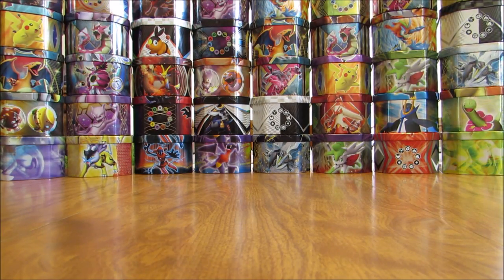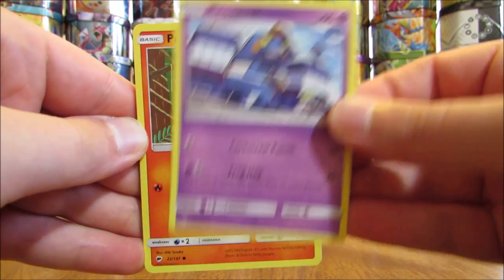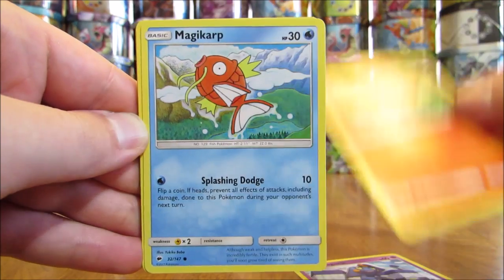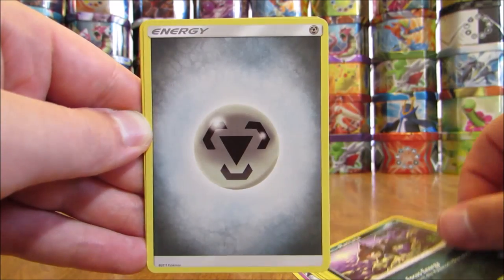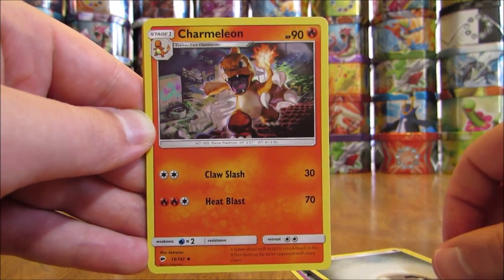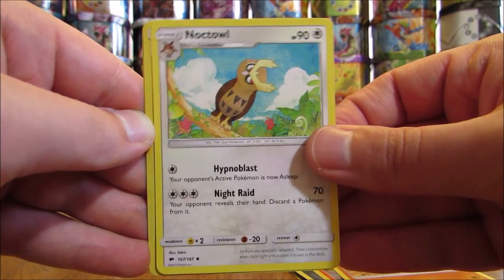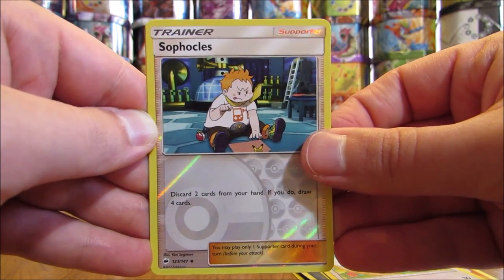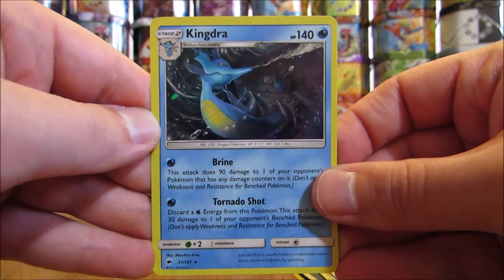Pack: Croagunk, Pansear, Magikarp, Mudbray, Alolan Rattata, Metal Type Energy, Charmeleon, Rhydon, Noctowl, Sophocles as the Reverse Holo (Uncommon), and the Rare is a Kingdra — a Holo! I know I pulled that card in Reverse Holo form earlier.